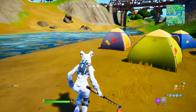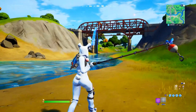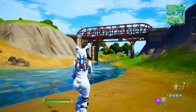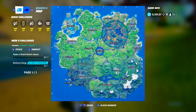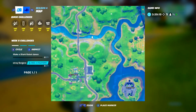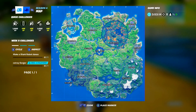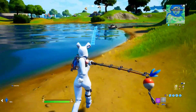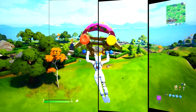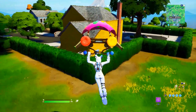The fourth challenge of Week 6 is to consume a legendary fish. There are three legendary fish in Fortnite Chapter 2 Season 4: the Midas Flopper, the Vendetta Flopper, and the new Thermal Fish. You can go to the exact location shown in the video where Thermal Fish usually spawn, or try for the Midas Fish — though it has a low spawn rate, so I recommend going for the Thermal Fish.